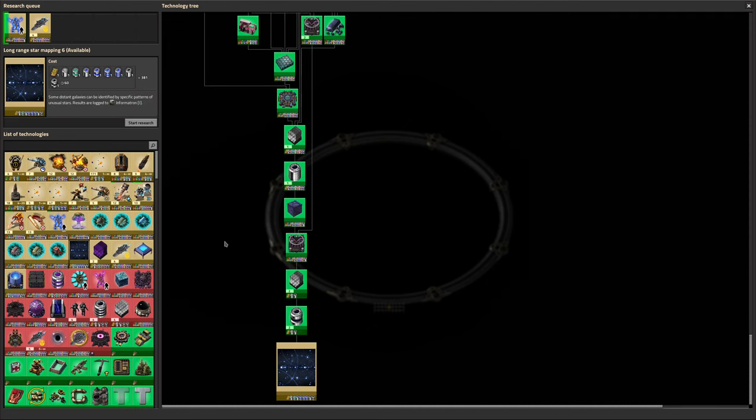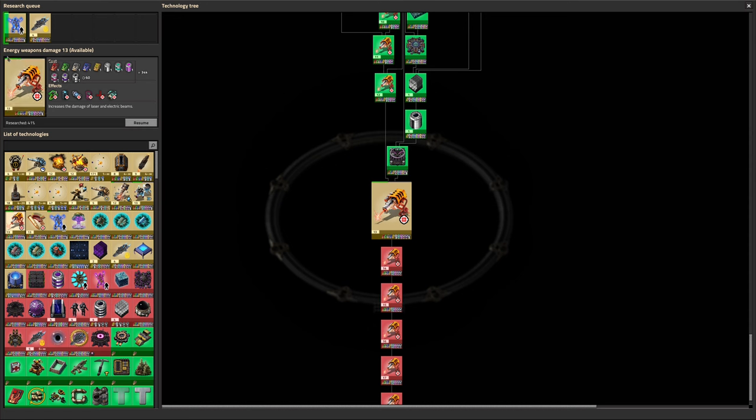We did long range star mapping one to five, which chewed through a lot of the astro science but that's what it's there for, and it started using the deep space science packs which is why we got the naquium running again. We made a start on energy weapon damage, but then we decided that because it requires 34,000 researchers and we ran out of energy science 4, we'd put that one on hold for a little while. We've done about 41% of it, so quite a decent chunk, but there's still a very big chunk left.